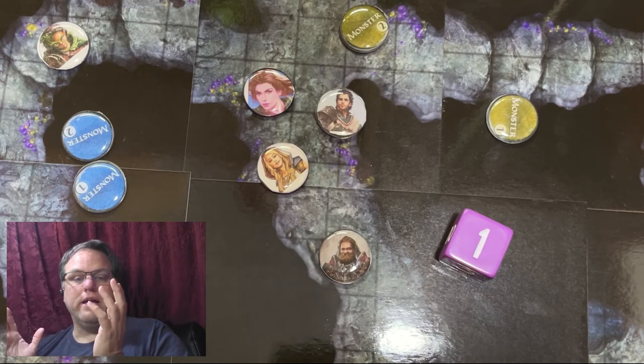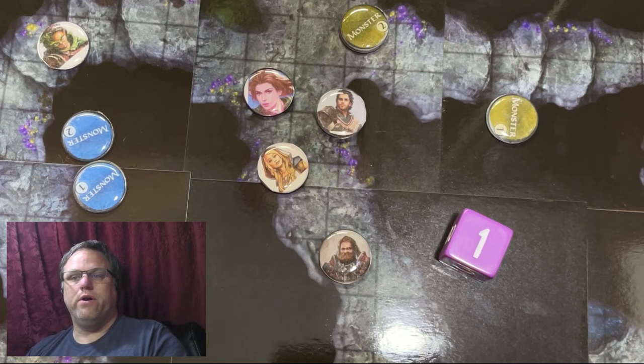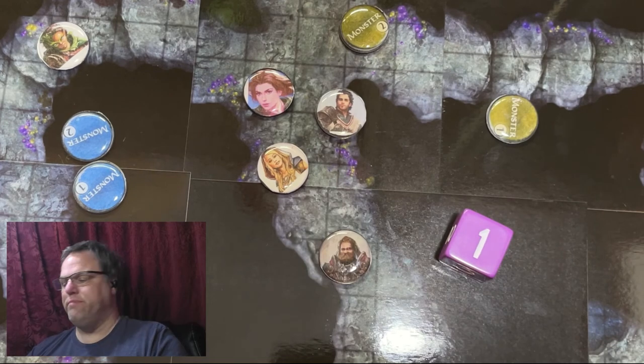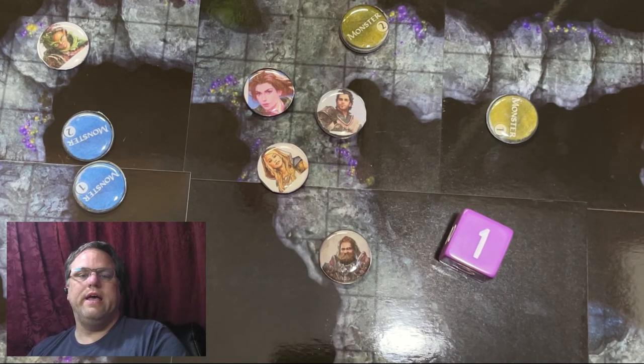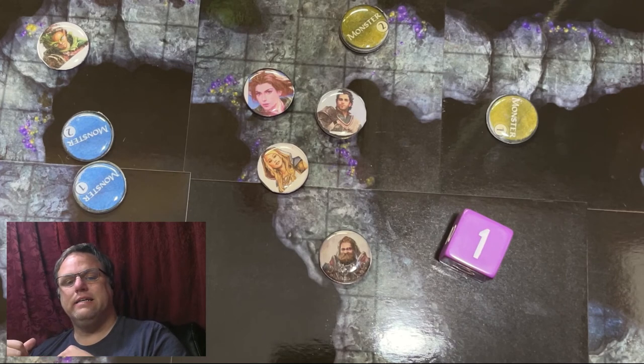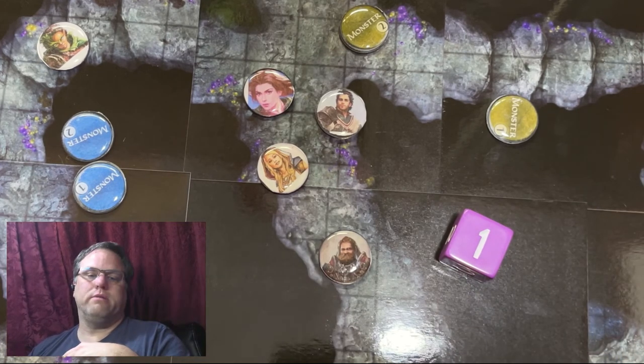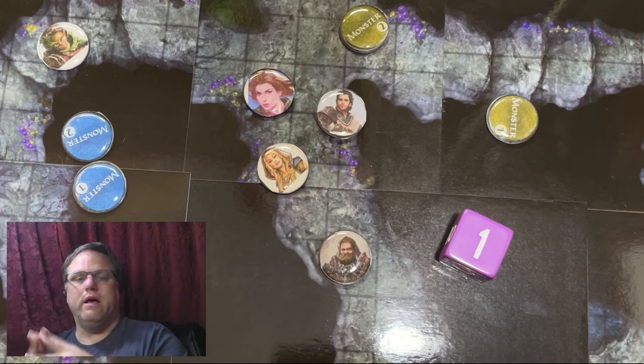If both sides are surprised — say they're both walking down a corridor, completely unaware of each other and they just bump into each other — both sides might be surprised. If so, they both roll surprise dice. If they both roll higher than a 3, no one's surprised. If one side rolls a 1 and the other rolls a 2, they both sit out the first segment, and the group that rolled a 1 gets to attack the group that rolled a 2 during the second segment. All those special attacks and abilities like the piercer, bugbear, and ranger still apply.